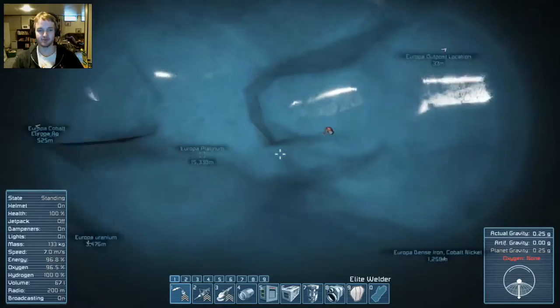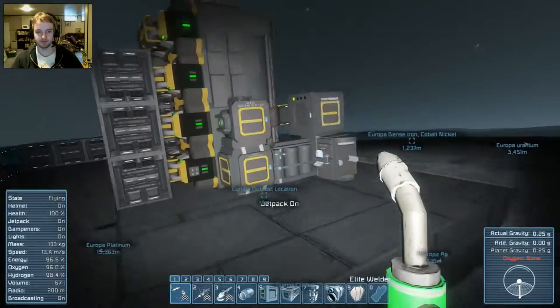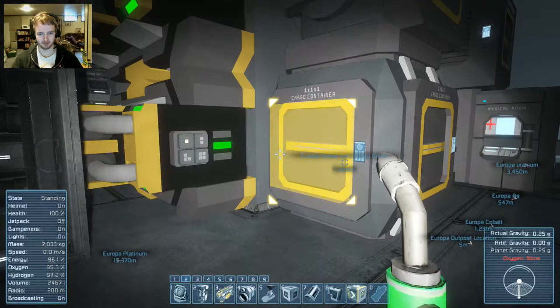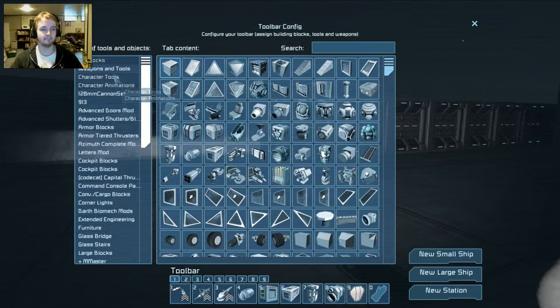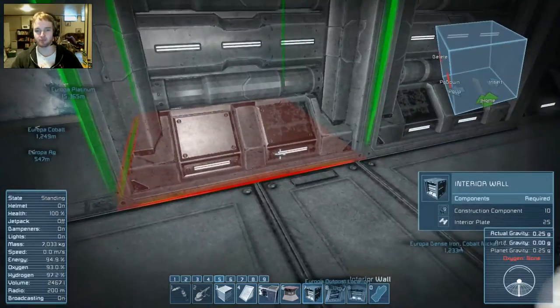In here we have Geester's Trap House — I don't know why he named it that. Looking pretty good so far. We have a nice little functional outpost that just needs to be enclosed. We need interior plate, steel plate, and construction components. If you don't already know, you can use Shift 1, Shift 2, Shift 3, etc. to switch between different toolbars, so you don't have to keep going to the G menu. You can have a toolbar for different things, like base building or interior stuff.